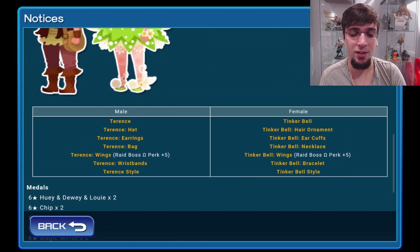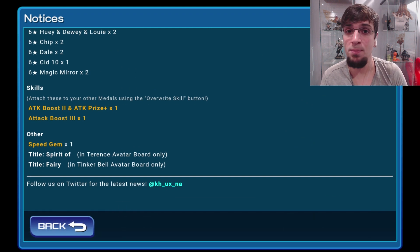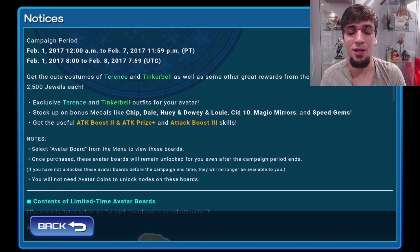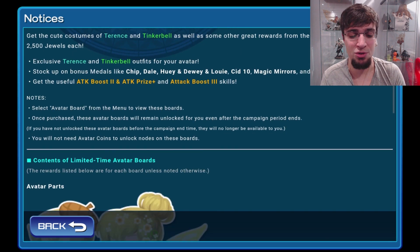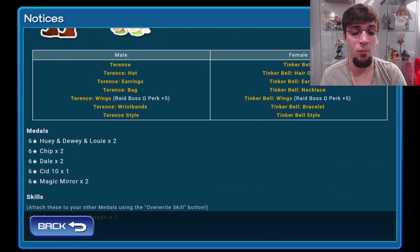This board is really good if you don't have these things already. If you already have Attack Boost 2 and APP, or just APPs laying around, then you don't need this board. If you already have an Attack Boost 3 Max or a couple of Attack Boost 3s, you can skip it. But altogether, a very, very good board. It's still 2500 jewels, which is fine — it's very doable and gives you a lot of stuff. Buying one of these boards will change someone's gameplay dramatically, like my free-to-play account. Once I have this APP — huge, huge jump.